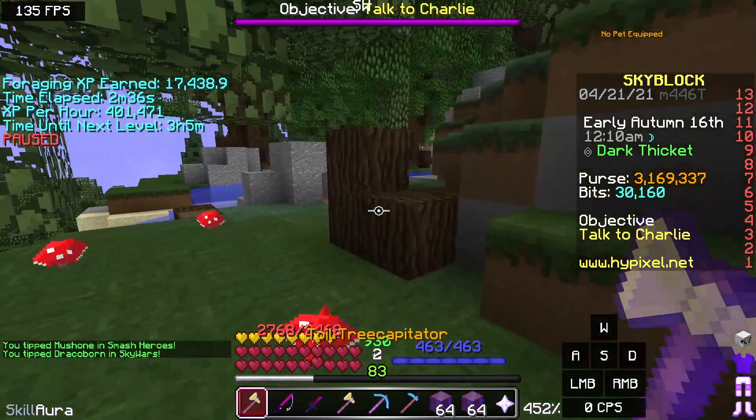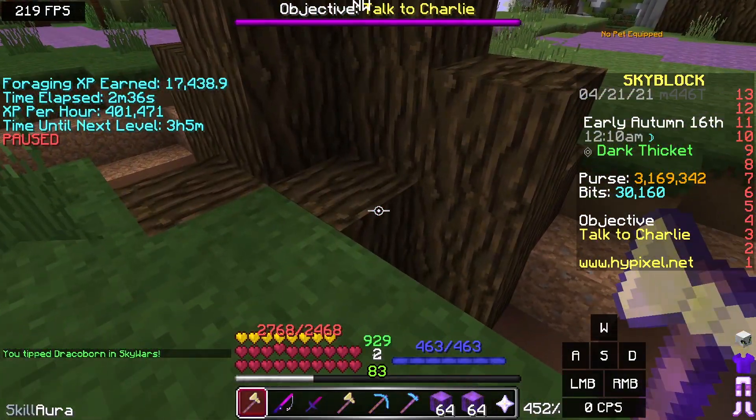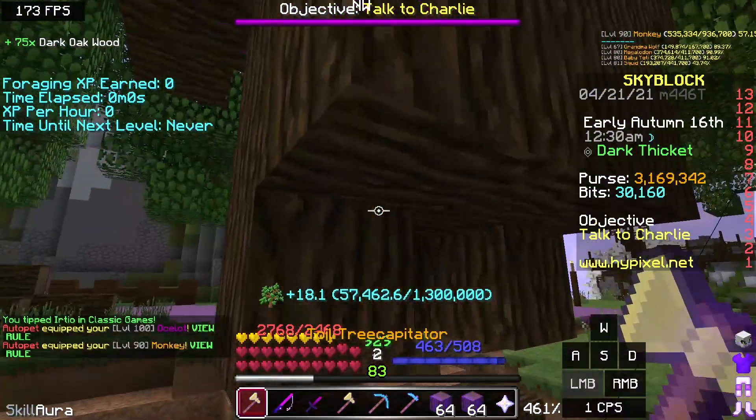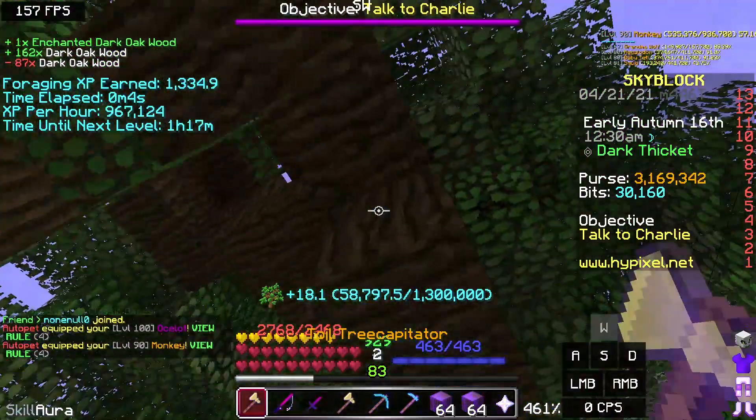So what we're basically doing is going up to a tree. Let me reset my DSM mod — once I break it, you do the rod, and then you break it again. You see, just like that — it's that easy.